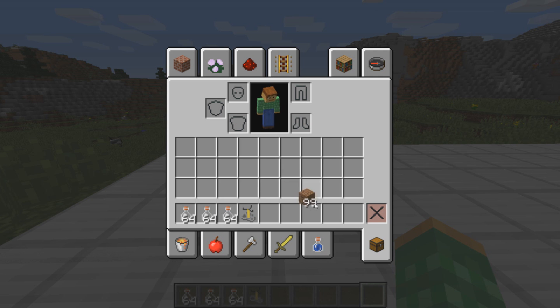So, you can see there is over 64 dirt, but as soon as you move it — you can have it in your inventory, you can move it around — but as soon as you try to click on a slot, it'll automatically place the maximum amount of items into that slot. It'll only place 64 into that slot instead of all 99, and you end up with two stacks of dirt instead of having your 99 dirt.